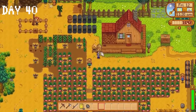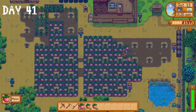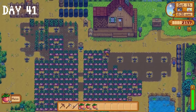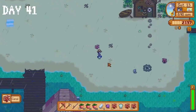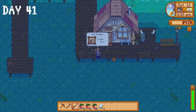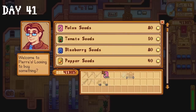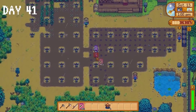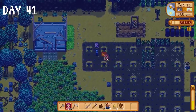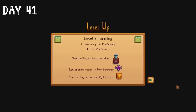I make a keg and throw a cherry into it, then plant our wheat seeds. Day 41 is an absolutely marvellous day — it's raining which means we can fish and catch the red snapper we need for the community centre, and our melons are ready for harvest. I do some foraging at the beach, sell it to Willy, and catch the aforementioned red snapper. I donate this and some melons, sell my melons to Pierre, and buy 500 melon seeds. I ask Clint to upgrade my pickaxe then spend the rest of the day planting melon seeds. We reached level 9 in farming and unlocked the ability to craft iridium sprinklers.